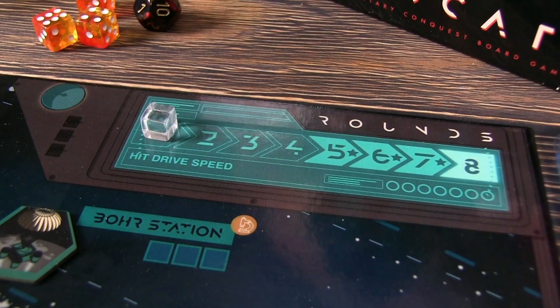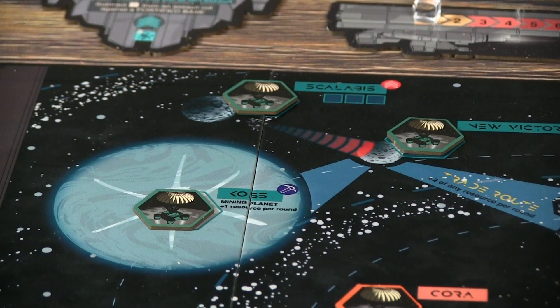Syndicate is played over six to eight rounds. Players win by accumulating the most wealth and victory points. Players will generate wealth by completing missions and setting up bases across Aucturus's 18 territories.